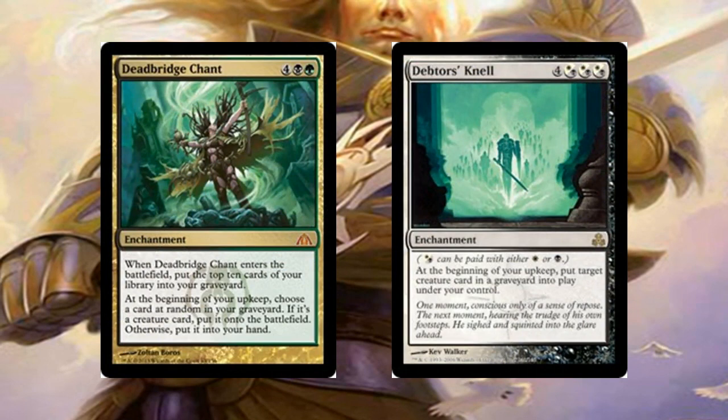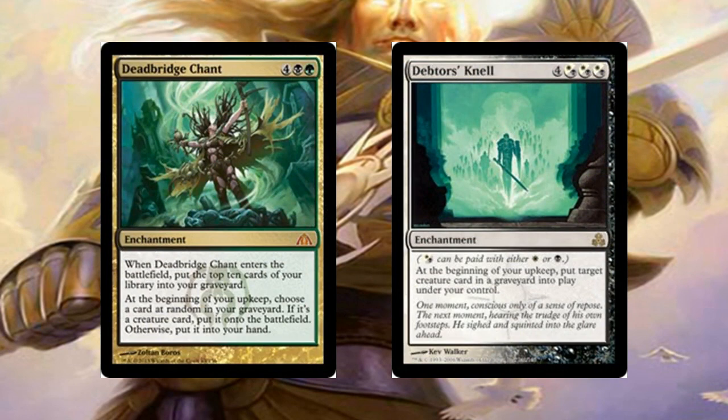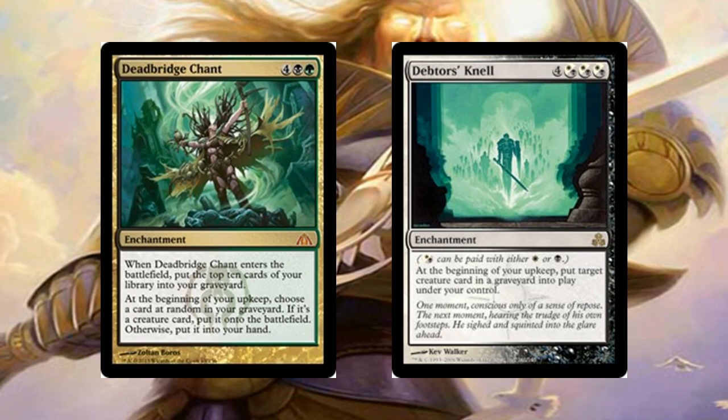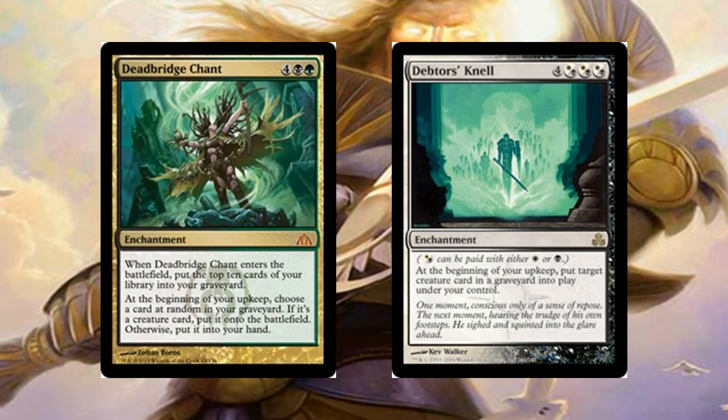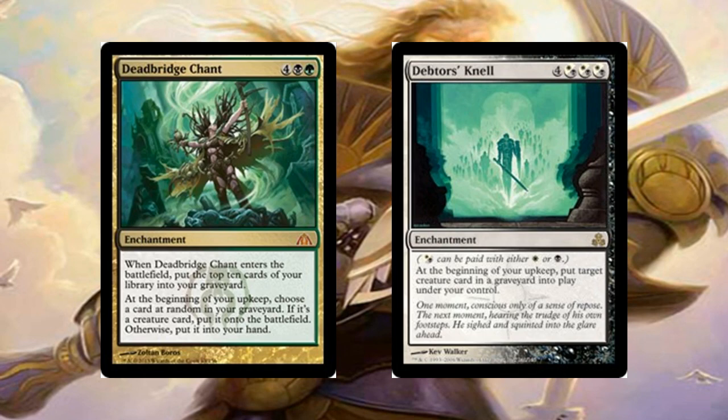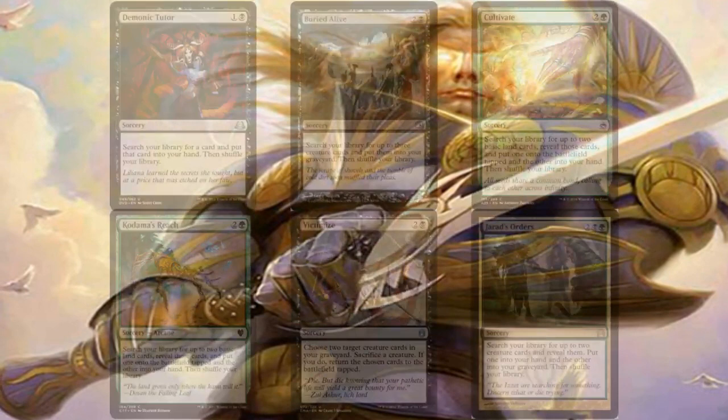Dead Bridge Chant is awesome for any graveyard-based deck — you fill your graveyard, and at the beginning of your upkeep you randomly reveal a card: if it's a creature you put it onto the battlefield, otherwise it goes to your hand. There's also a Debtor's Knell effect built in, so instead of just your own graveyard it hits any graveyard and you put the creature into play under your control — pretty disgusting.